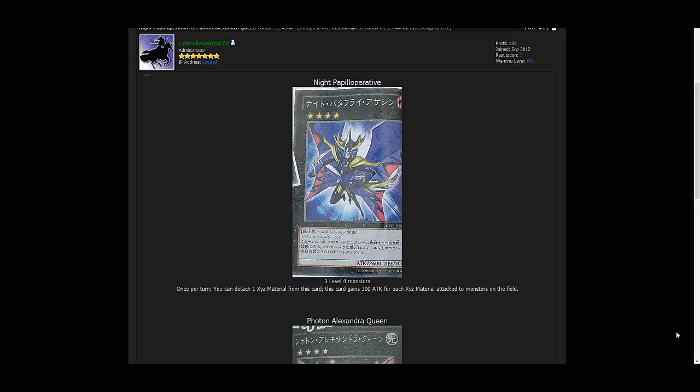Let's talk about the first one. We have Knight Pellopellooperative. This is a Rank 4 monster. It's Dark. It has 2,600 attack, 2,000 defense. It requires three Level 4 monsters to XYZ summon into it, and once per turn you can detach one XYZ material from this card. This card gains 300 attack for each XYZ material attached to monsters on the field.